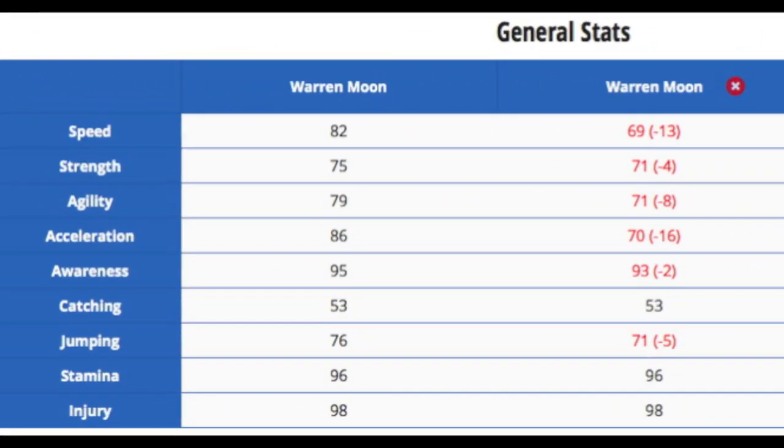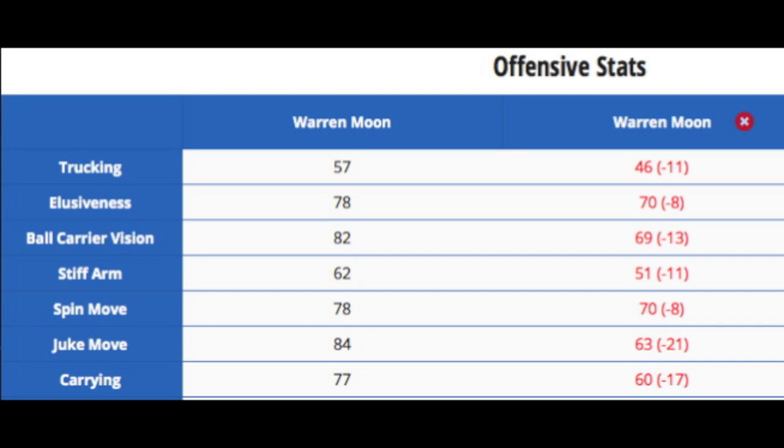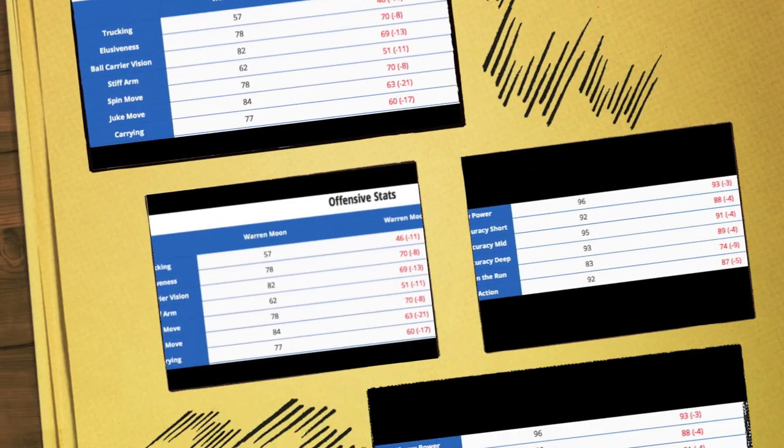Here are his stats compared to his base card. He goes up 13 in speed, 4 in strength, 8 in agility, 16 in acceleration, 2 in awareness, same catching — not really a big deal though. Plus 5 in jumping, and same stamina and injury, but his stamina and injury are very good so there wasn't a real need for improvement. For his basic offensive stats, trucking went up 11, elusiveness went up 8, ball carrier vision went up 13, stiff arm, spin, and juke all went up, and carrying went up 17 — which is huge with a quarterback you're going to want to try to run at least some with.